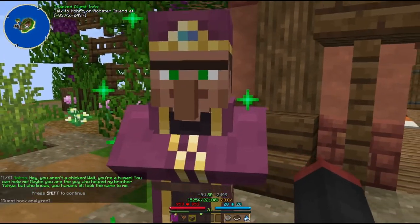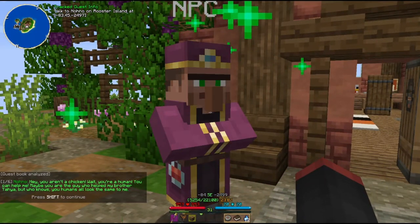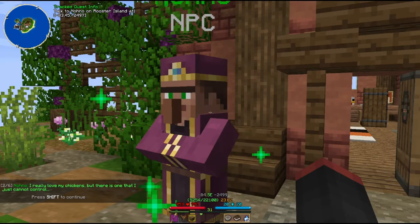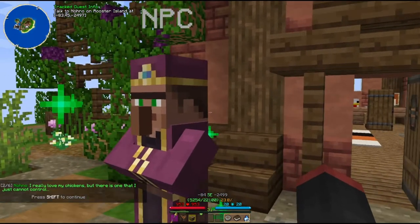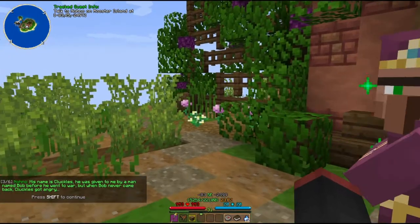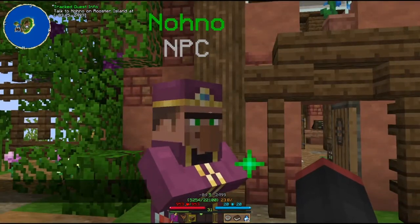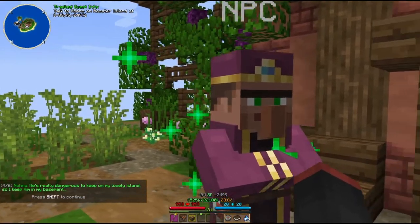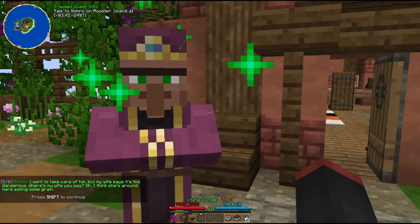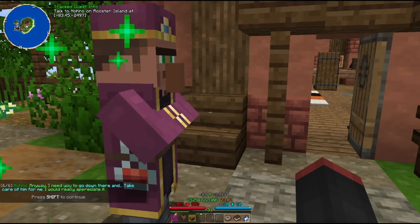Hello. "Hey, you want a chicken? Wait, you're a human. You can help me. Maybe you are the guy who helped my brother Yaya." I remember that name — he was a mushroom guy, I think. "I really love my chickens, but there's one I just cannot control." Is it Cluckles? "He was given to me by a man named Bob before he went to war. But when Bob never came back, Cluckles got angry. He's really dangerous to keep on my island, so I keep him in my basement."